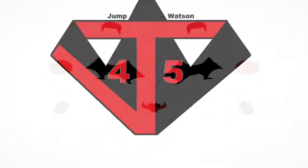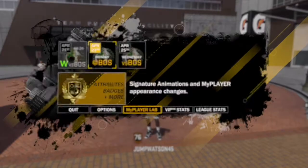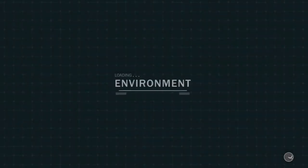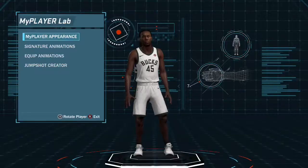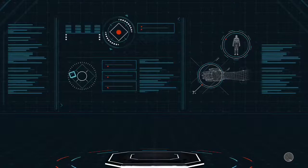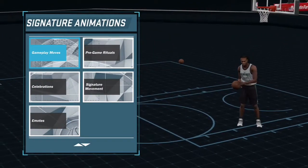What's up, it's jumpwatson45 here. Today I'm going to show you how to purchase animations and equip them. You go to My Player Lab — I'm gonna speed this up — and once you get to My Player Lab, go to Signature Animations. It's going to ask you which animations you want.